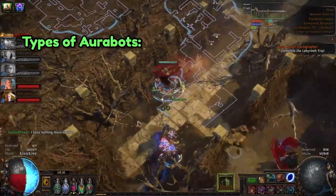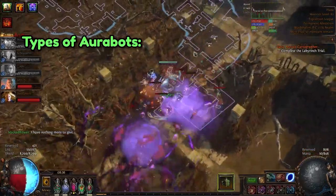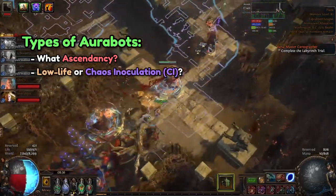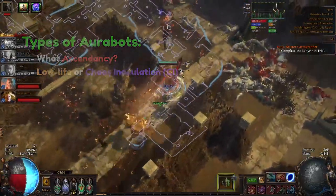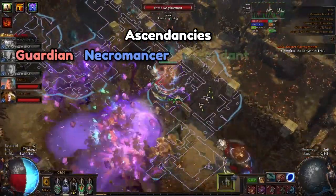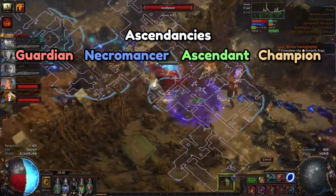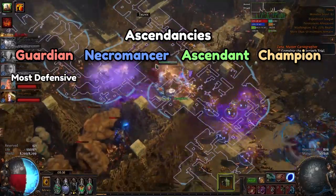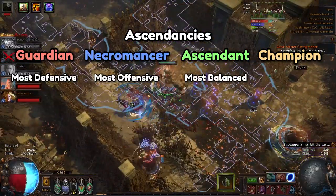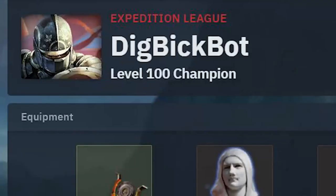Now let's talk about the different types of Aura Bots that players can run. This is usually categorized depending on what Ascendancy players choose and whether or not they want to go lowlife or CI. The typical Aura Botting Ascendancies are Guardian, Necromancer, Ascendant, or Champion. Guardians are usually the most defensive Aura Bots, Necromancers are the most offensive, Ascendants offer the most balanced setup, and Champions… I have no idea, but hey, this guy made it work.